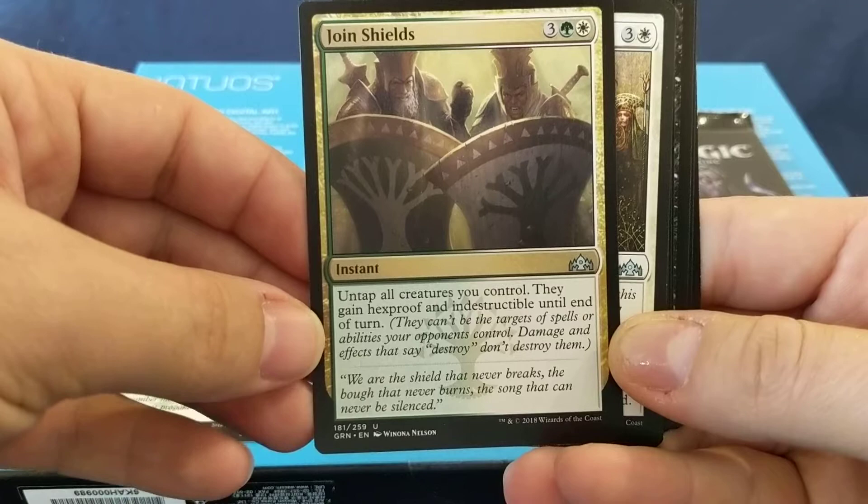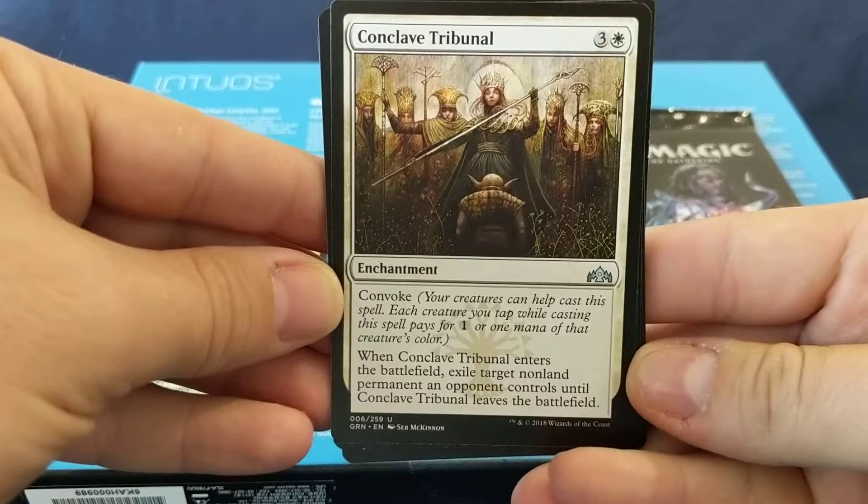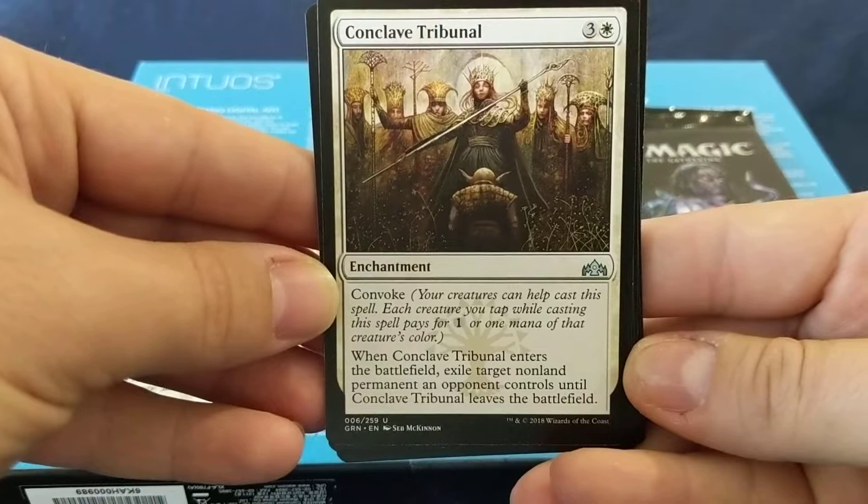Conclave Tribunal: four mana, has Convoke. When Conclave Tribunal enters the battlefield, exile target non-land permanent an opponent controls until it leaves the battlefield.